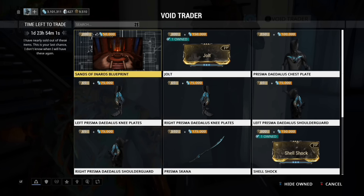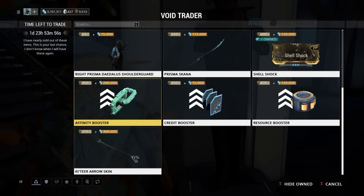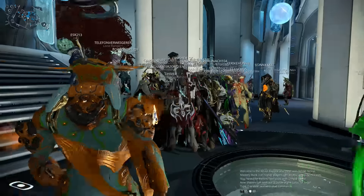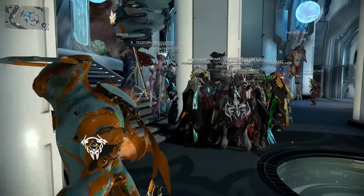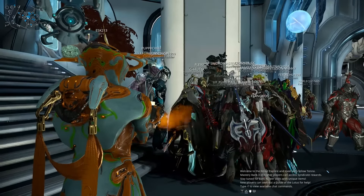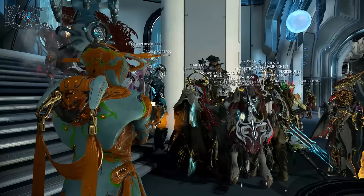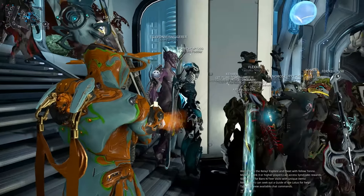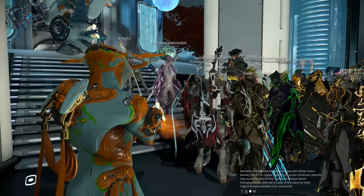Primed Pressure Point will come to consoles — I think it's two more rotations and it'll line up with PC again. Well, when I say line up with PC, I mean it'll beat where PC is now, since PC is always two or three rotations ahead. But that Primed Pressure Point is really useful on PC. The Jolt and Shellshock are also really useful on console, as well as the Prisma scanner. And for his 40th rotation on PC — 38th or 37th on console — that's not bad at all.